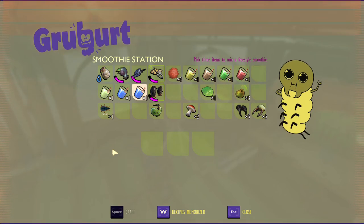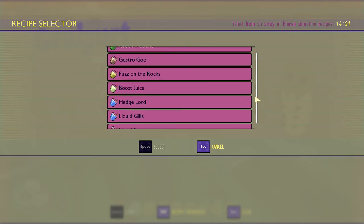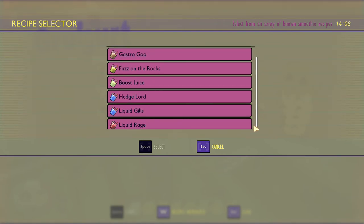So those are the smoothies that are currently in the game. I went through them all and made sure I got the right ingredients. I actually left one out last time, so I had to remake this — it is the gastro goo that I forgot. But yeah, as of August 29, 2020, these are all the smoothies that are currently in the game.